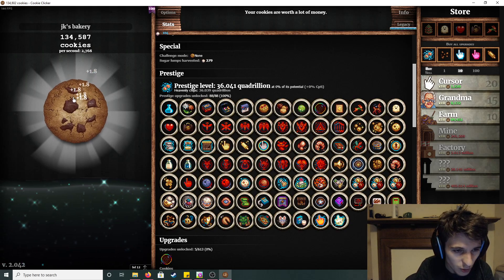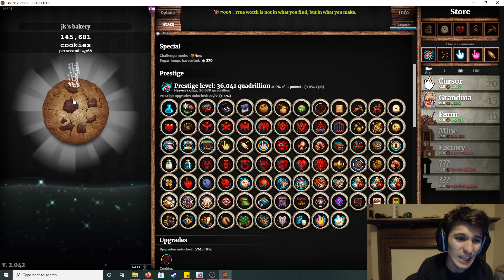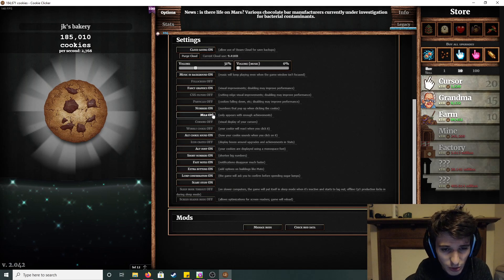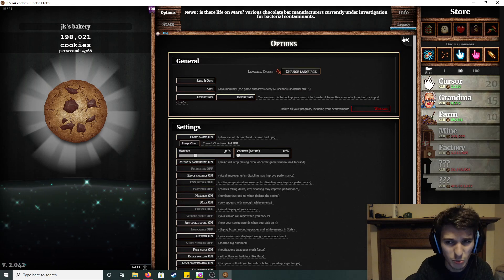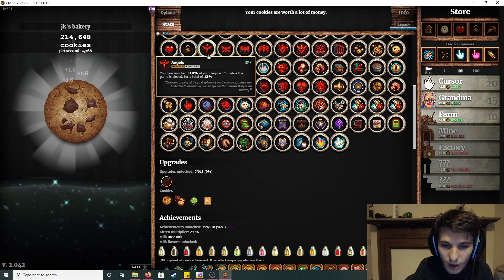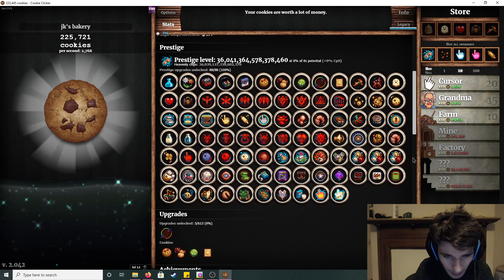You want to make sure that your clicking is either 1 or a nice even number, like 1.8. The achievement is to send exactly 1 trillion in your bank. So the first thing you want to do is turn off short numbers because you want to see the whole number. The reason why it is 1.8 and not 1 is because of a specific heavenly upgrade.